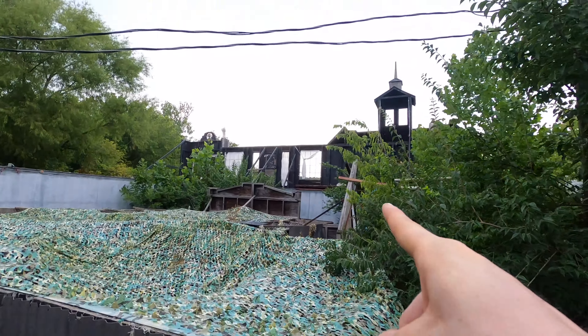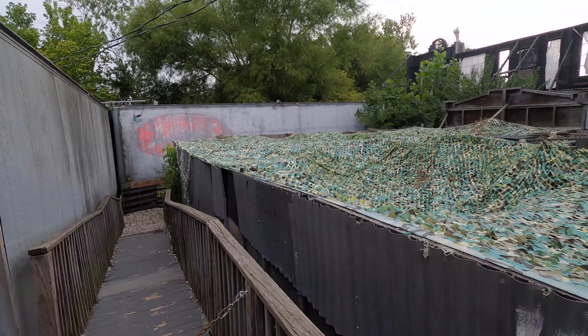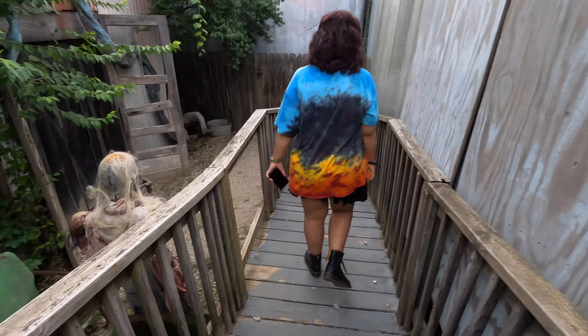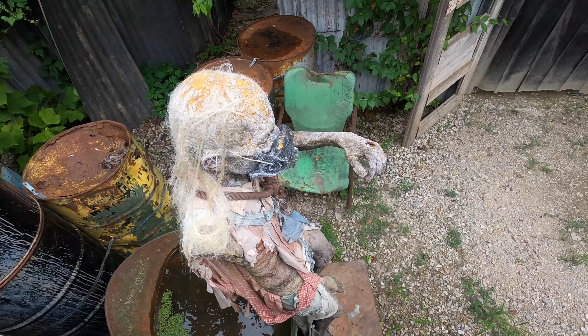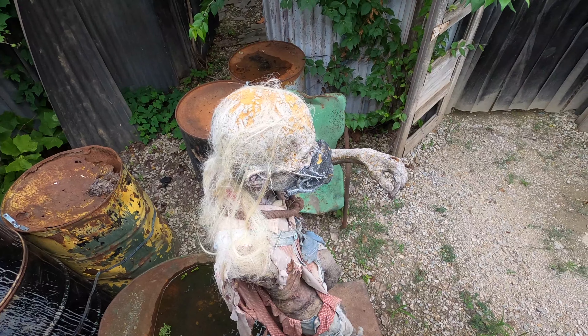That over there is the facade we were at — we just went through all those trailers, that's where the haunted house is. Then this is like a greenhouse kind of area of the same maze. We're still in the hospital maze. Let's get a picture of this guy from the top of his head — he's starting to deteriorate a little bit.